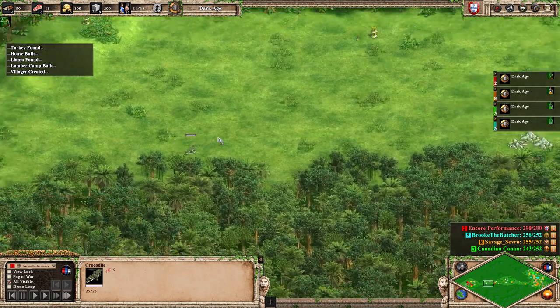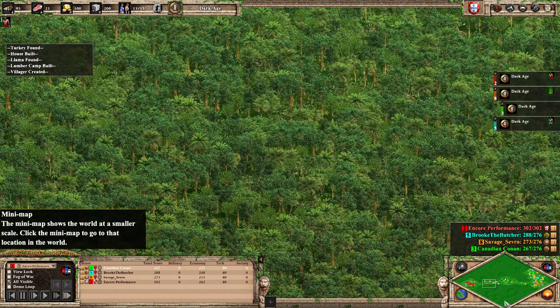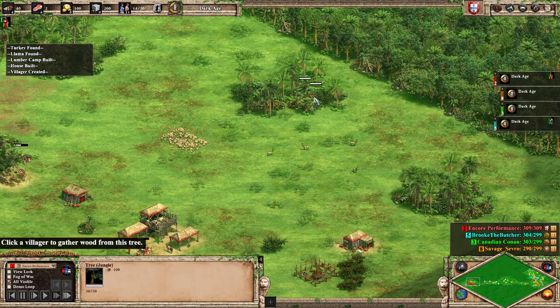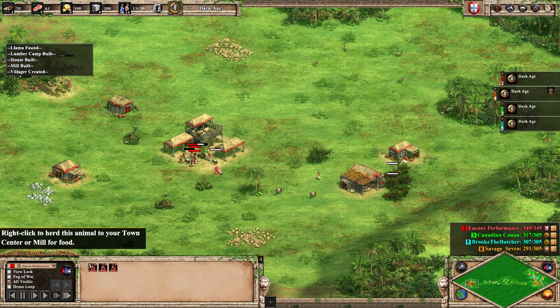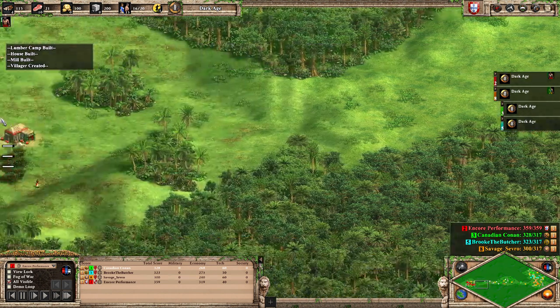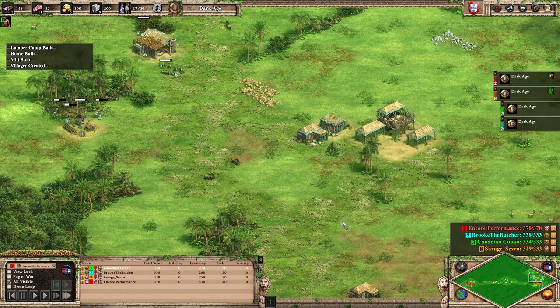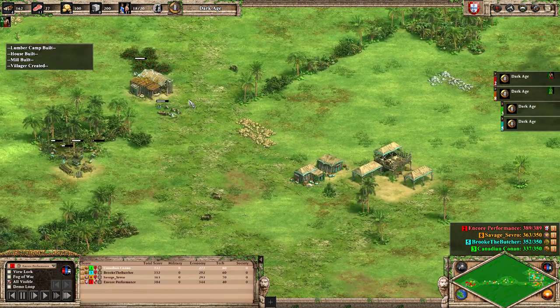We've got an alligator here, which are debated as either a reptile or an amphibian as they require water to survive, but I don't see any water on this map. I know it's a jungle. And our first boar lure here — that was done sloppily, I accidentally clicked on this llama. Just killing this alligator so that when our villager goes up to wall they won't have any problems.